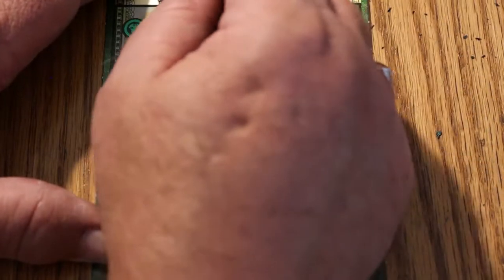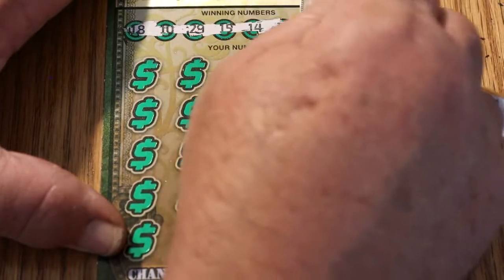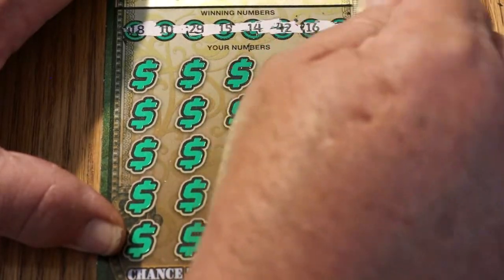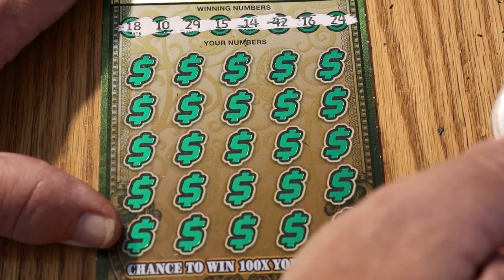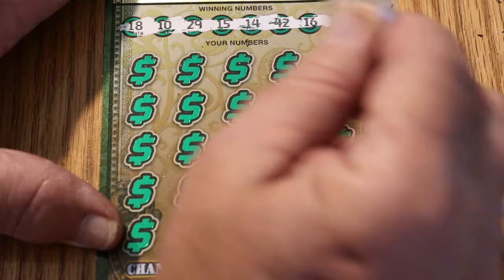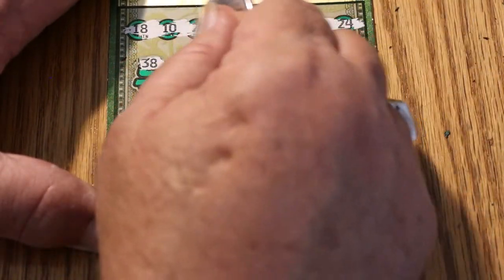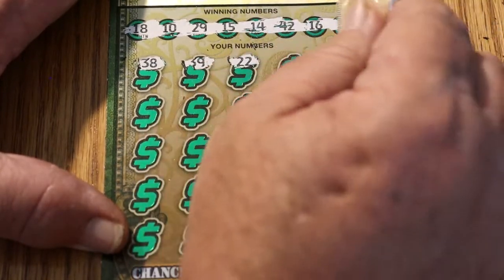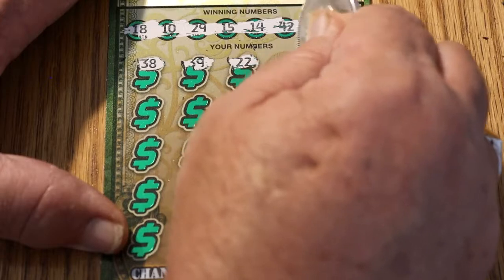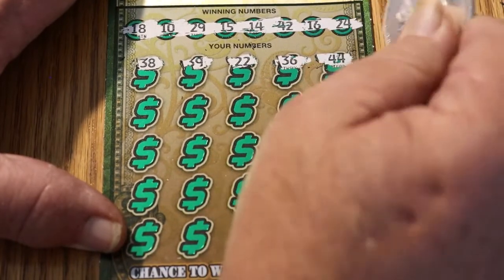Ticket 013. Numbers revealed: 18, 10, 12, 13, 6, and 24. Playing numbers: 38, 39 — no 30s — 22, 36, 44, 45, 46.